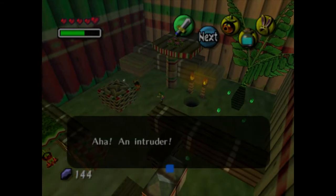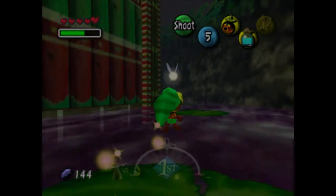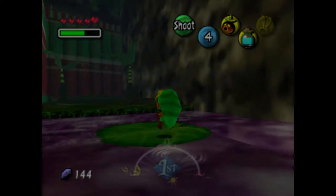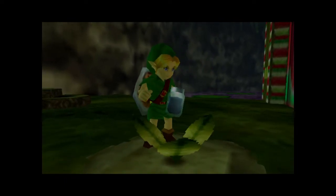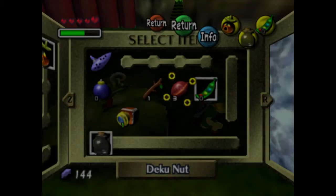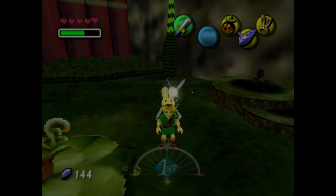Also get your bottle out because we are going to need that — fill up your bottle with this water here and you're going to get some spring water, which is what we're going to use to water the plant and have it grow. Now we leave this grotto, get caught again, put on the Deku mask, and head right on these lily pads. Continue behind to the right of this palace and you're going to find a hole. In this hole you're going to plant your magic bean and then water it with the spring water from your bottle. And that's actually going to be it for this episode of The Legend of Zelda Majora's Mask 100% walkthrough — thank you guys so much for watching, see you all in the next one, bye!